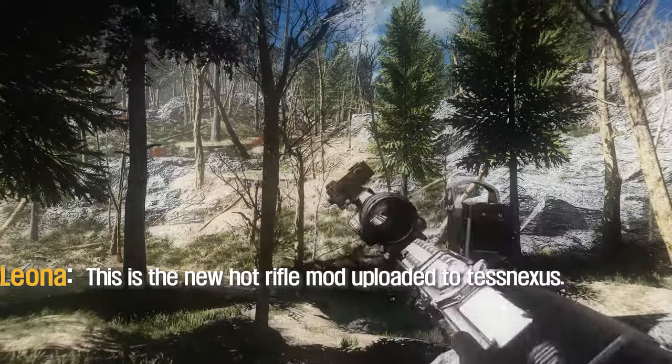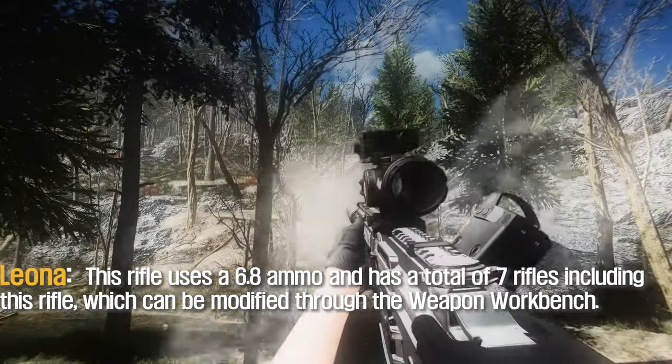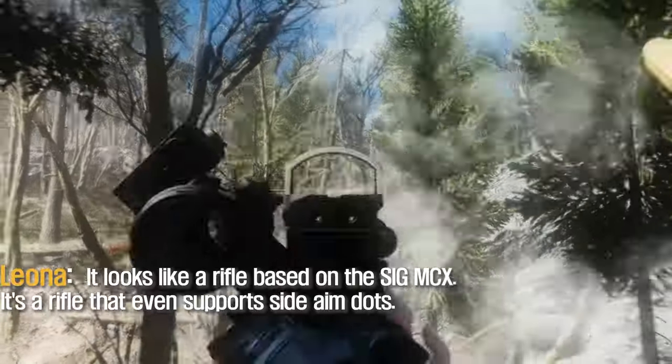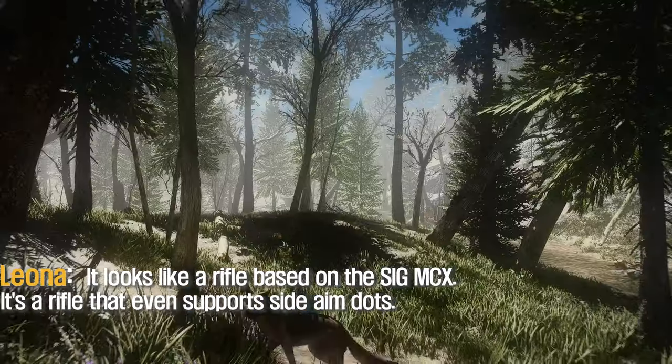This is a new hot rifle mod uploaded to Nexus. This rifle uses 6.8 ammo and has a total of 7 rifle variants, all of which can be modified through the weapon workbench. It looks like a rifle based on the AZSAI DM's design, and it's a rifle that even supports side aim with a dot sight.